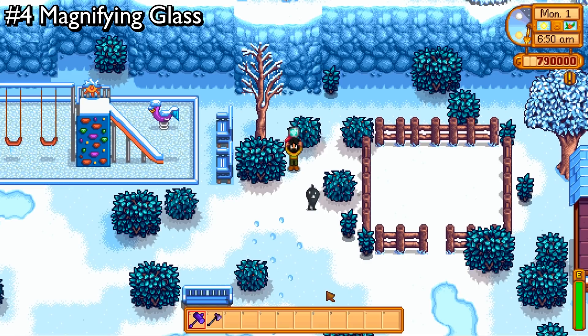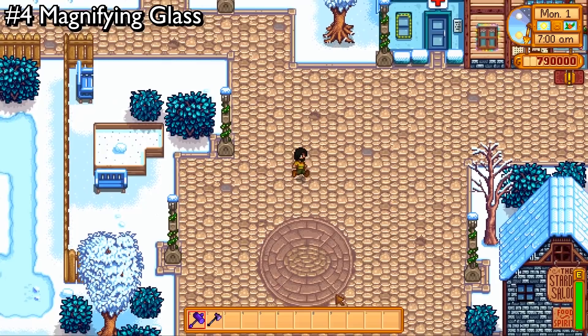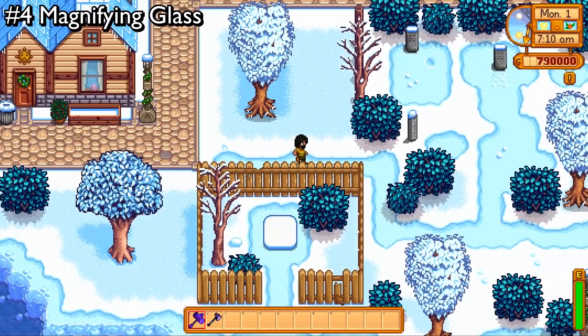Even the game doesn't give him any respect — just calls him Shadow Guy. His name is Krobus. He gives you the Magnifying Glass and admits to having stolen it from someone else. I can't imagine what he was going to steal from my farm. Luckily, we didn't get that far. But that's all it takes — make it to your first winter, go through the cutscene, go find Krobus, get the Magnifying Glass, and start finding the notes.